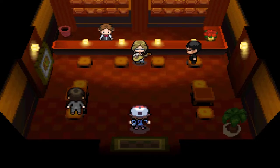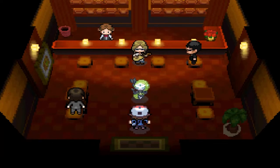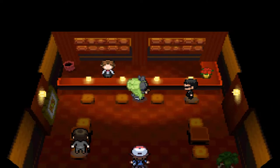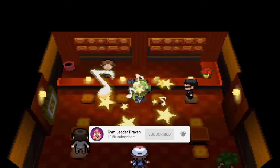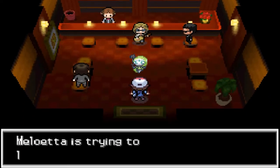From there it's going to activate the real Meloetta event. This Pokemon is just loving it — look at that, it's dancing freely. Meloetta remembered the attack Relic Song and wants to learn it, but it can't learn more than four moves, so we need to delete one.